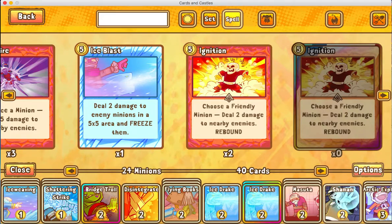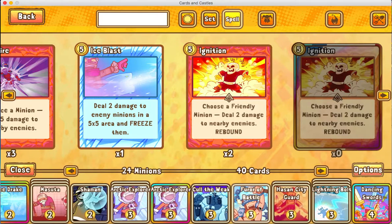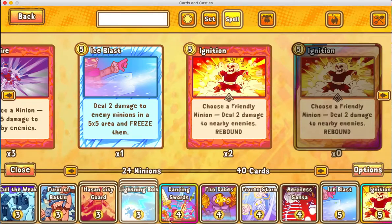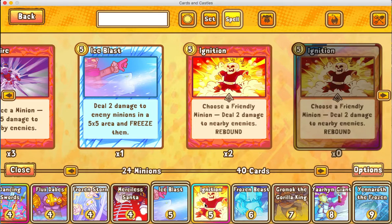So I have about eight one-drop cards, twelve two-drops, and ten three-drop cards — I'm just saying 'drop' for cost, because some of them are spells. I only have four four-cost cards, three five-cost cards, one six, one seven, one eight, and two nine-cost cards.